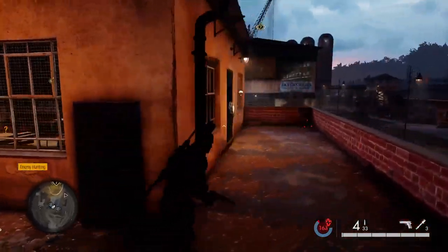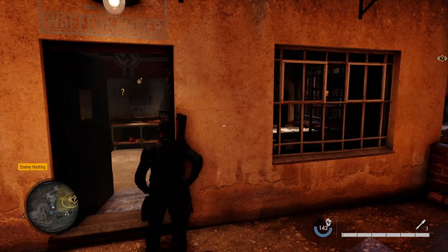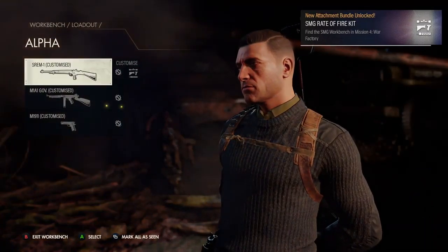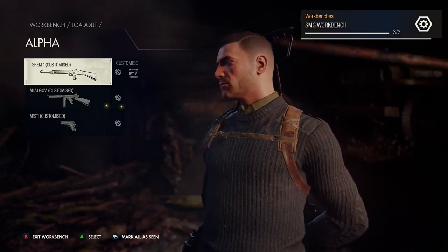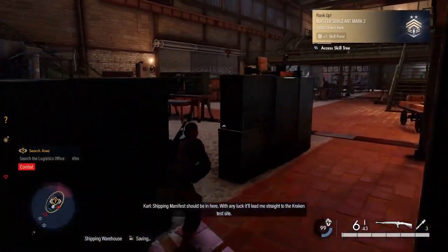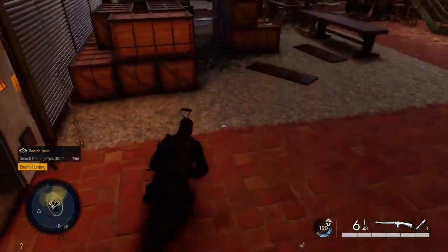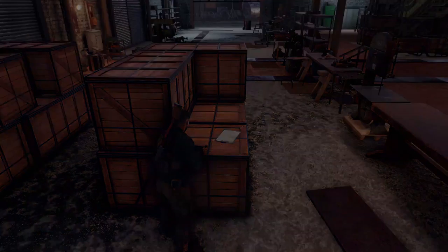Luckily, if you get in here and use your armory key, there is actually a satchel charge in here so you can pick that up and use it on the safe if required. In this armory is the third workbench which is the SMG workbench. Also pick up a satchel charge or any extra ammo if you need it. Then heading to the building in front, there's another classified document - actually a hidden item - lying on some boxes in there.